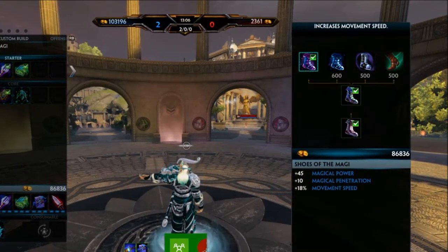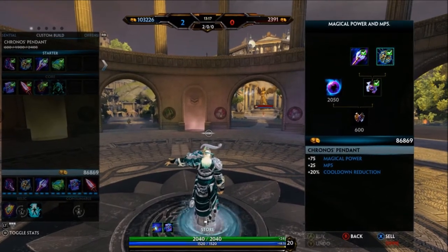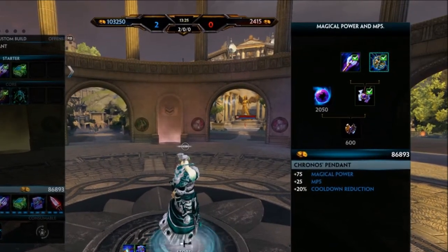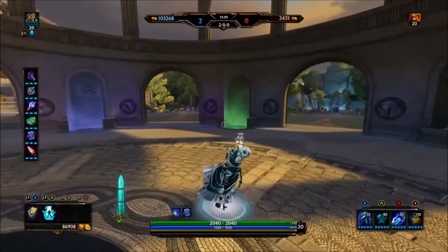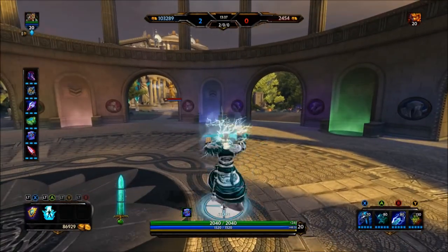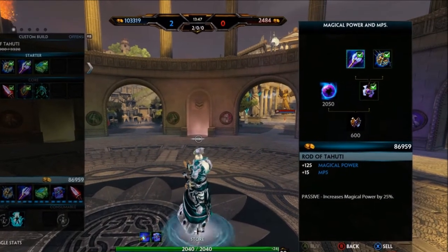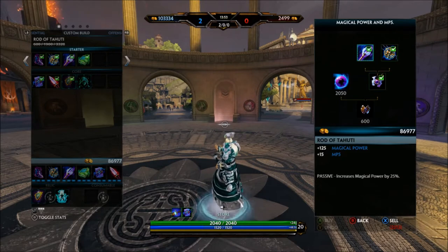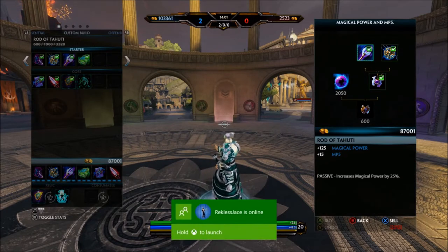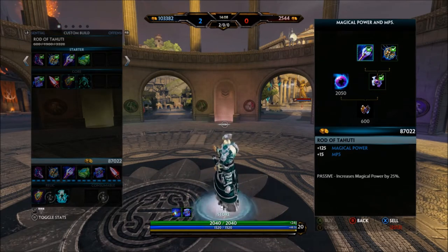The next item is Kronos Pendant — definitely the second item you want after boots. It gives 20% cooldown reduction and adds a good amount of magical power. Cooldown reduction is key especially for Al Kuang's third ability, Wild Storm, because once you put Kronos Pendant on and max it out you get the ability back in about five seconds, which is almost nothing. Third, I use Rod of Tahuti because it gives massive amounts of magical power, and its passive ability also increases magical power by 25%, so you're getting 125 magical power on top of your base, all increased by 25%.